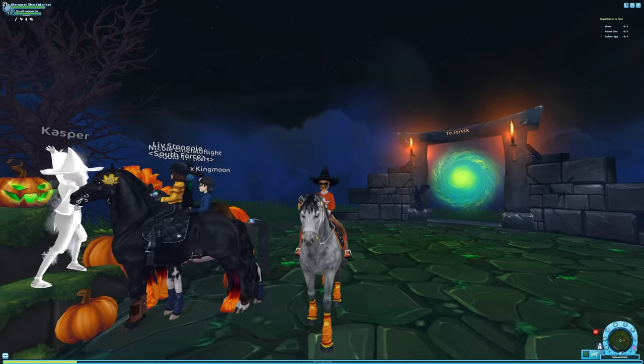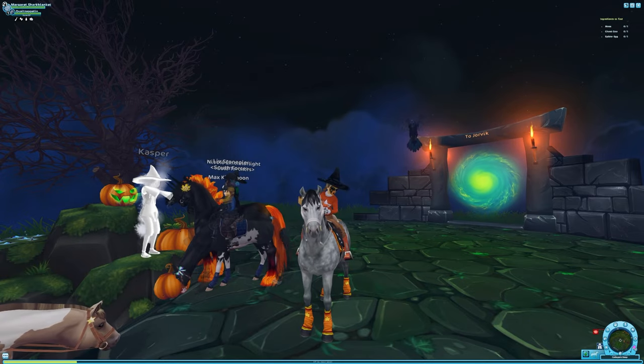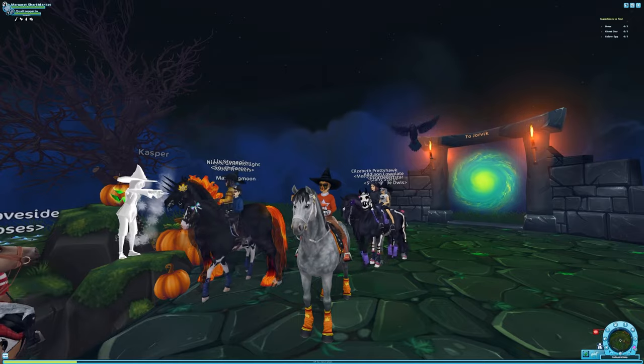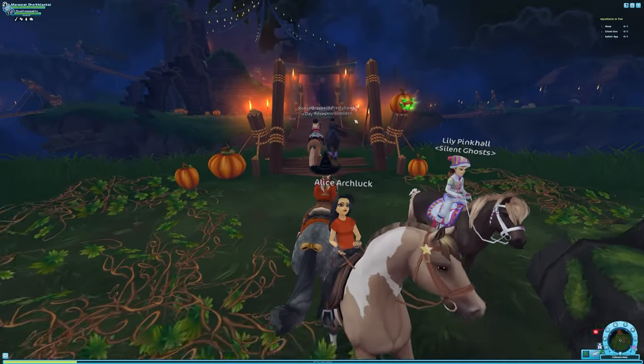Hey everyone, welcome back to another Star Stable video. Today we are going to be going over how to get Moss, Ghost Goo, and the Spider Egg needed for the Cauldron quest. So without any further ado, let's get into it. We are currently in Galloper's Keep.